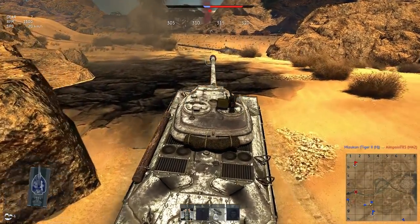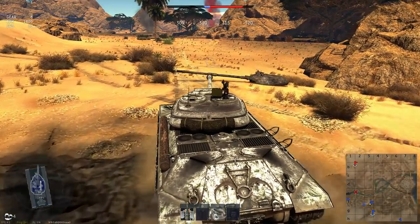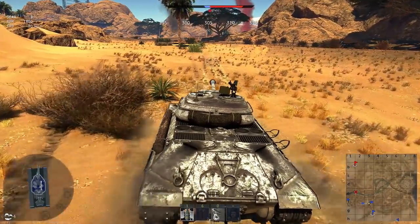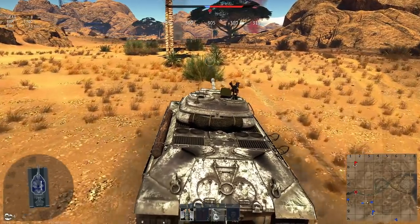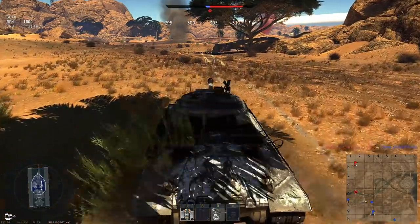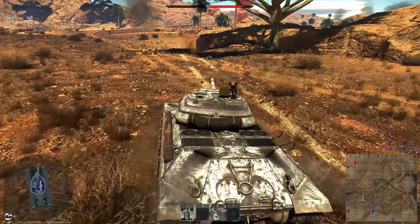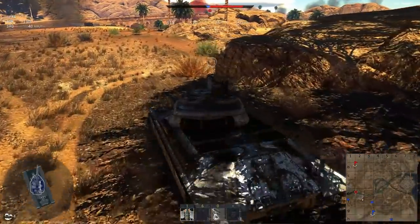First thing we do — end that bloody Conqueror. And now we're racing against the clock. Do you see how many tickets we have left? Not many, and they're trickling down by the second. The enemy team, on the other hand, has probably four-fifths of theirs remaining. We only have one teammate anywhere near the capture point, pinned down by enemy tanks and can't move out without risking his own death. Every death sets us back another hundred tickets.